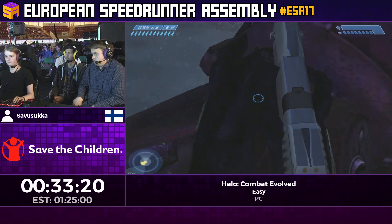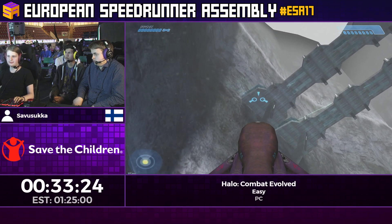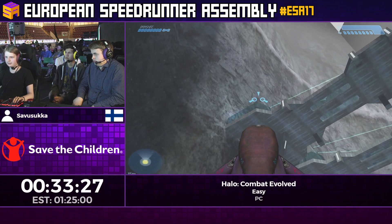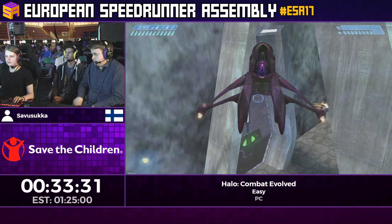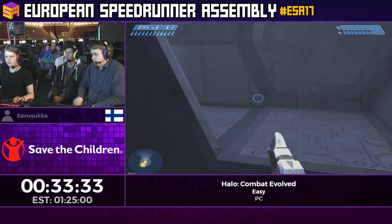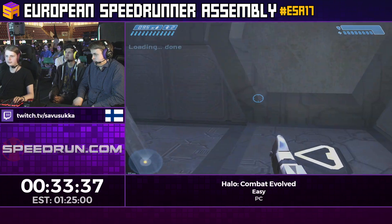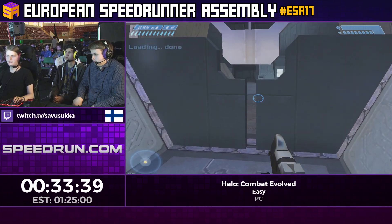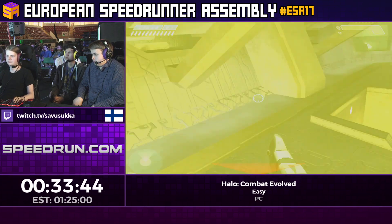Here we're actually switching to a Banshee — you're not supposed to fly a Banshee here, but there's no pilot so we can just kind of take it. This is the first level where the devs thought 'oh well, we should give them access to a Banshee' but made it hard. There's a later one you can actually get in casual play.